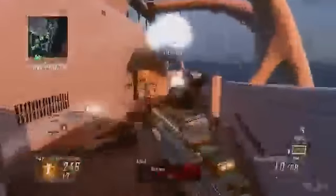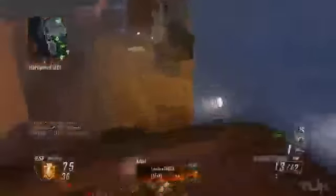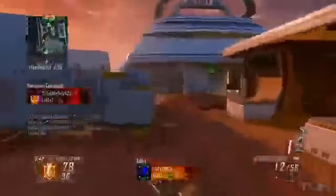For the KSG, this is the one shotgun I like to use three attachments on: long barrel, laser sight, and the red dot. The red dot is completely personal preference — if you like the iron sights, use them. With the long barrel on this thing, your one-shot kill range is incredible; medium range encounters feel like one-shot kills as well. That helps you a ton — you're not limited to close range fights and you're a lot freer to move around the map. With the laser sight, the slug goes directly down the center of your crosshairs.